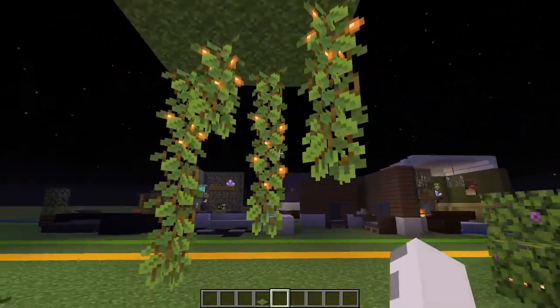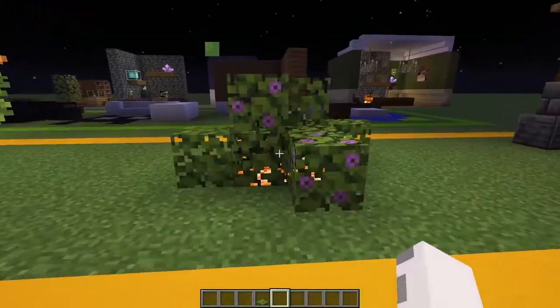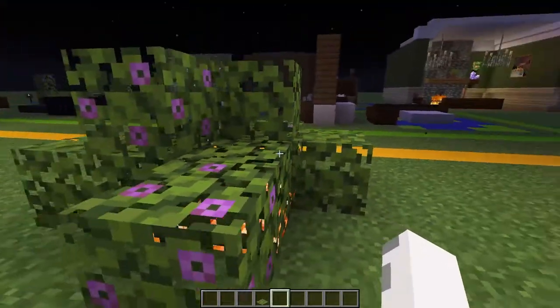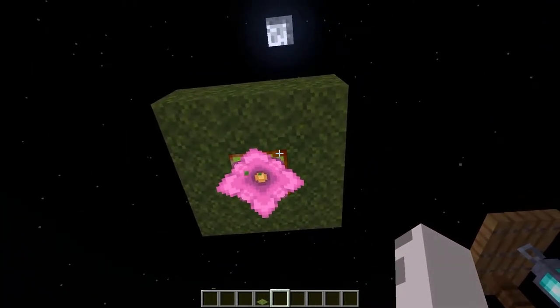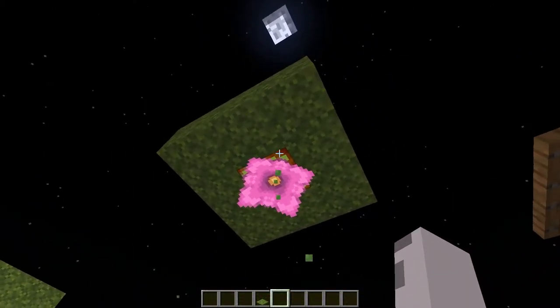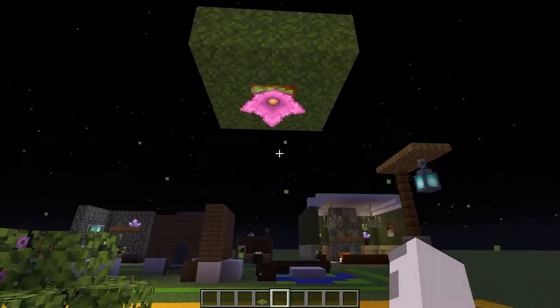For the seventh design, you can have glow berries hanging from blocks that add a nice ambiance to a build. For the eighth design, you can have a bush covering some light source blocks like shroom lights or glowstone. For the ninth design, we have a spore blossom hanging from the top of a light source block so the light shines through but you can't see it — that's a shroom light — and it also gives off nice particles for some ambiance.